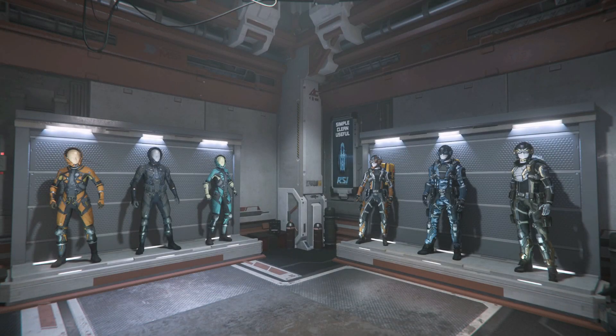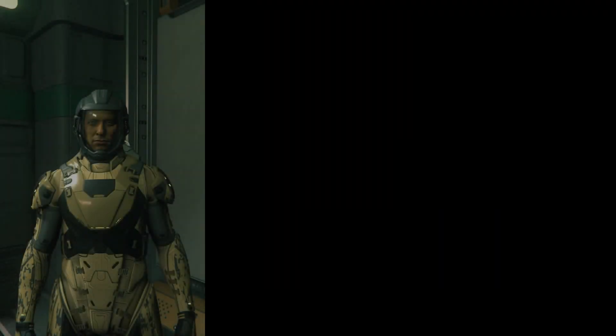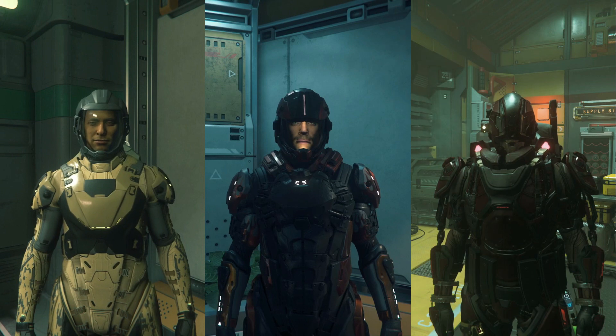Before we head into the bad guys' lair and deal with them up close and personal, we're going to make sure we've got a few bits and pieces. First up is armour. Armour in Star Citizen comes in three main types: light, medium, and heavy. There are a couple of specialist armours for dealing with extreme temperatures, but outside of those three categories it's mostly about looks rather than functionality.